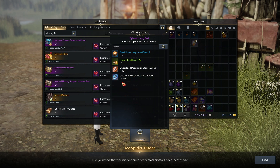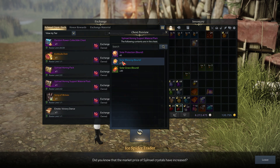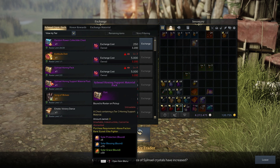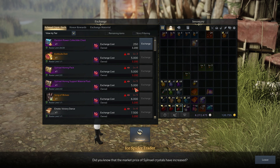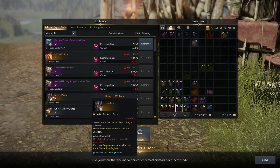Next we have a honing pack — you get 70 Leap Stones, 7 Charge Stones, 700 Destruction Stones, and Guardian Stones. You can buy two of these. There's another honing pack as well with 5, 15, and 30 stones — again you can buy two. This one costs 5,000 crystals. I currently have 3,200 from doing the weeklies and participating in the event yesterday.